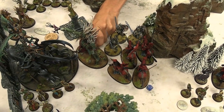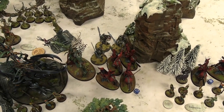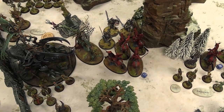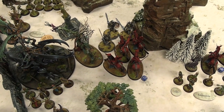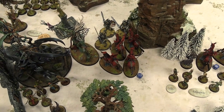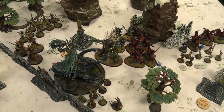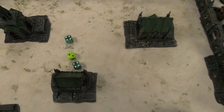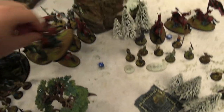End of combat phase — Throne of Vines heals up the Tree Lord Ancient. The Kurnoth Hunters still in combat with the Blood Knights get Trample Underfoot: pick an enemy unit within one inch and roll a dice for each model in my unit — on a 4-plus, you take additional mortal wounds. That's two more mortals, and it finishes off another Blood Knight.